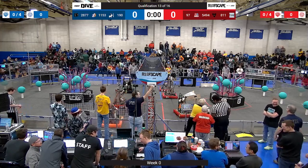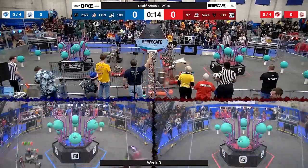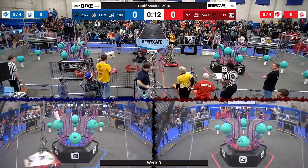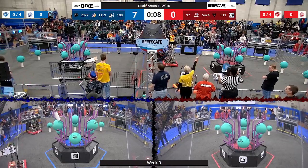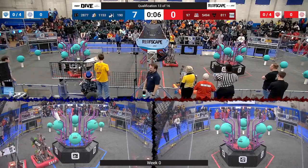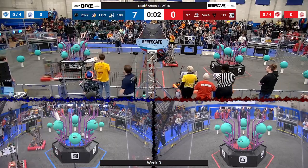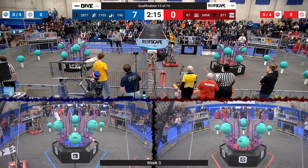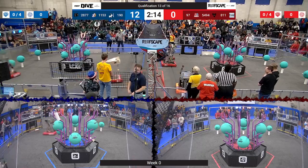We got the thumbs up, drivers behind your lines in 3, 2, 1, go! Whoa, we've got robots moving on both sides of the field. The cage is swinging as robots have come through the center of the field. At the beginning of that match, Ligerbots with the Coral in their possession looking to score — bounces off, but it seems like they scored on level 4 already this autonomous period, as auto comes to a close.